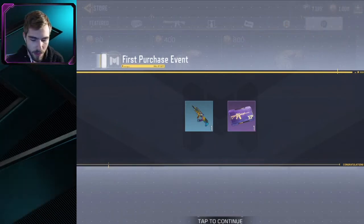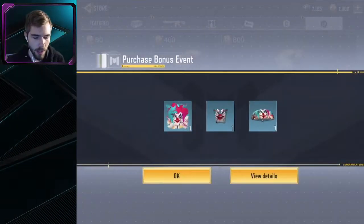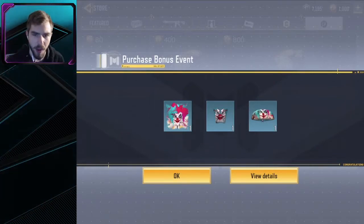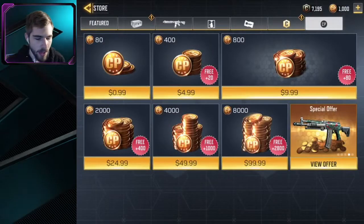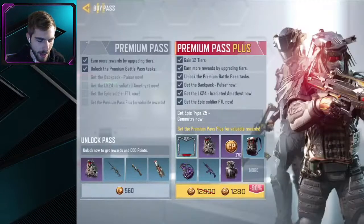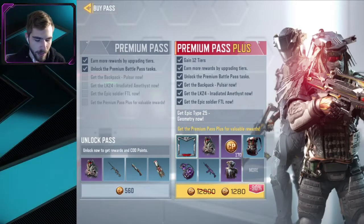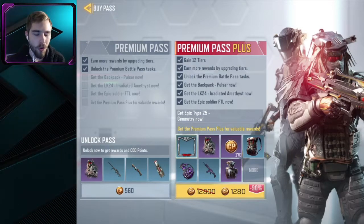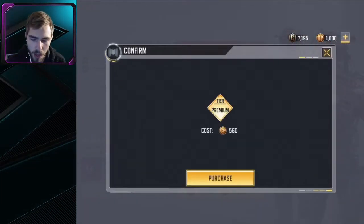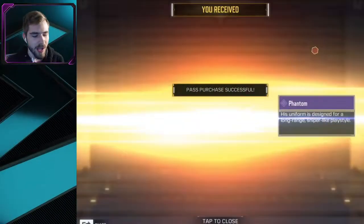Now we have enough COD points. It also gave me an XP card and some other clown-related items. Okay, so now we can go ahead and purchase the Battle Pass — 560 COD points to get it. I'm not going to get the premium pass plus, I don't really care about that. I'm just going to grind out my tiers in full. Pass purchase successful, and there we go — we got the epic Phantom skin!